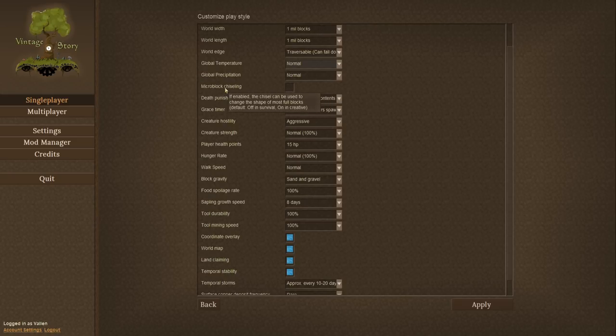Microblock chiseling — if enabled, the chisel can be used to change the shape of most full blocks, which is just a really cool way of adding in a chisel-and-bits-like feature, if you're familiar with Minecraft modding. I doubt I'll ever get to that point, but you never know, so I'm going to have it enabled just for fun.